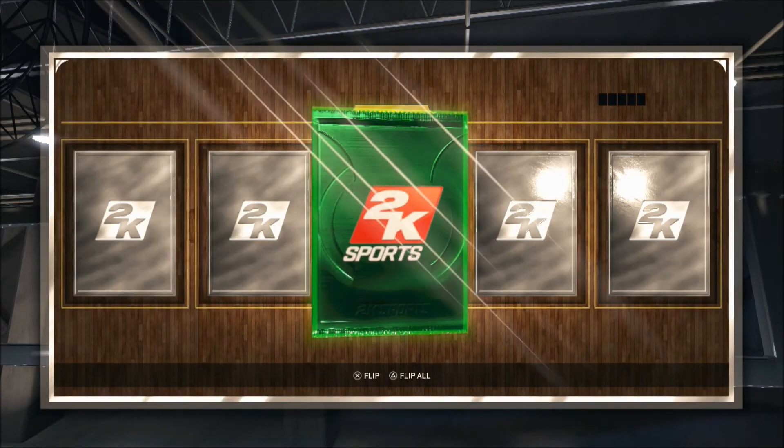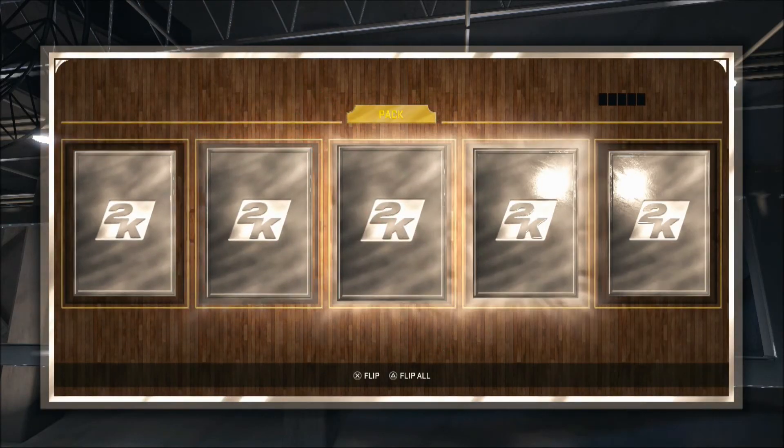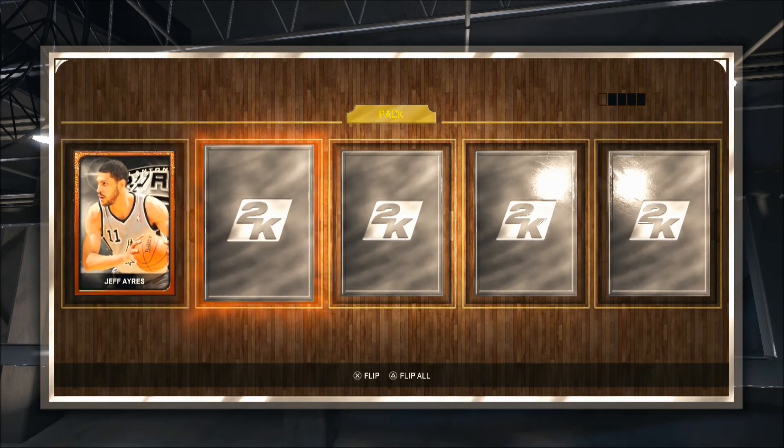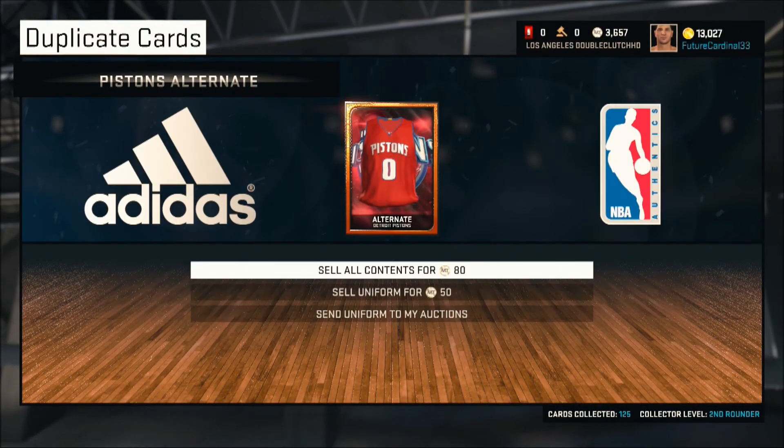Let's open up another pack. I heard these are the best ones to open. We got one silver card but we get Jeff Ayers — maybe he'll go into the Spurs collection. I'm not sure if a lot of people are going to be doing that collection, so we might just put him on the block.